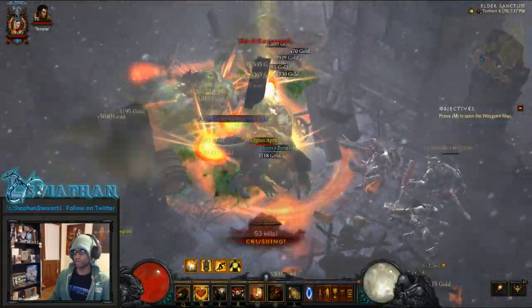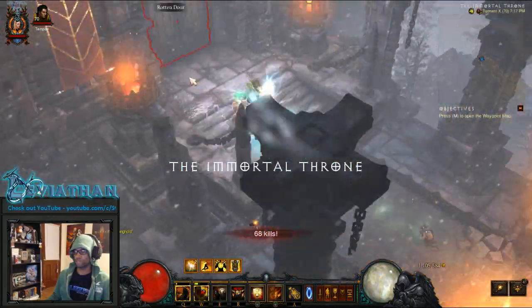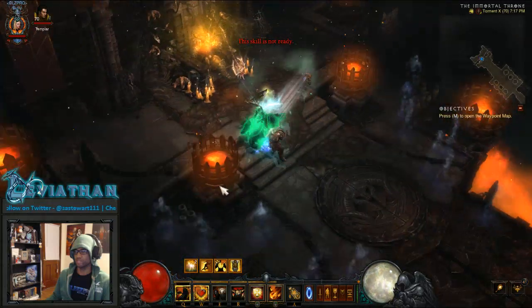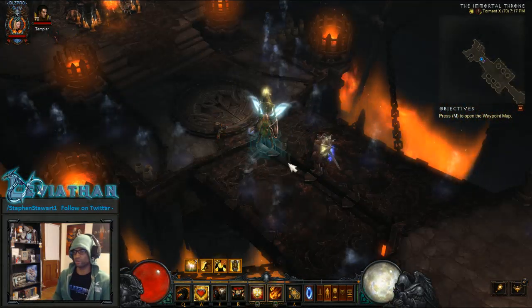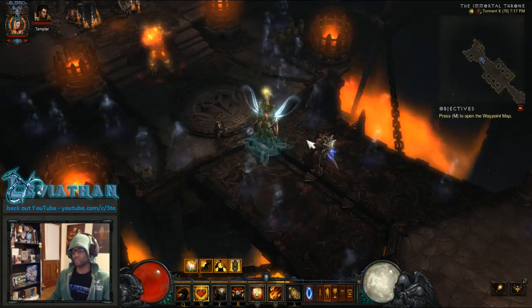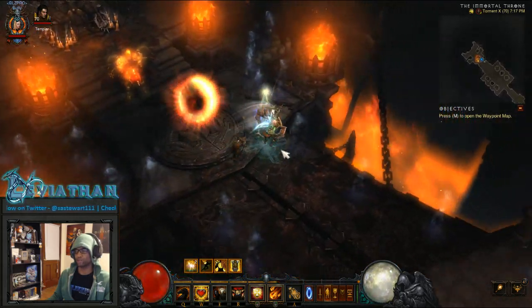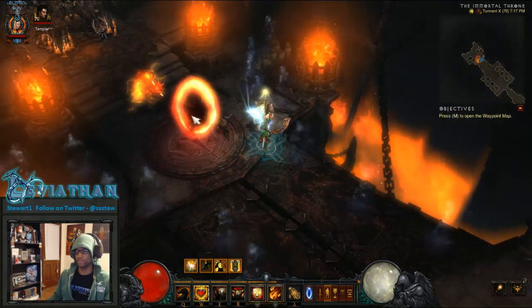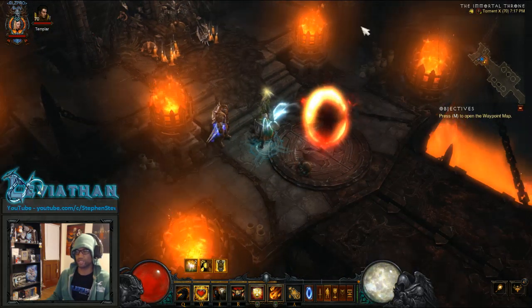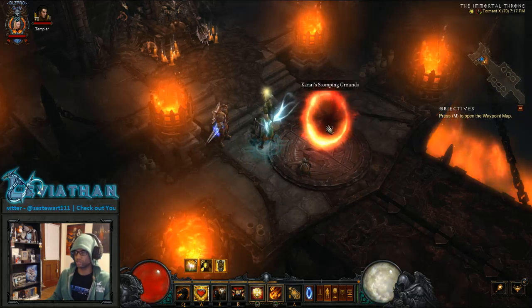We know that this is where a little secret was before, because you would get to this area and it would say the time isn't ready, or something to that effect. But the time is now. Today is March 2nd. This was open as of yesterday, March 1st, and it's actually to celebrate the birth month of Kevin Kanai Griffith, who was one of the designers — I believe artists — on Diablo 3, and he sadly passed away in 2014. Of course, Kanai's Cube is named after him, but now they also introduced this awesome area called Kanai's Stomping Grounds.